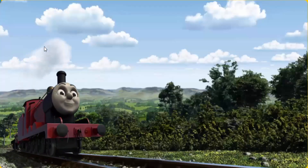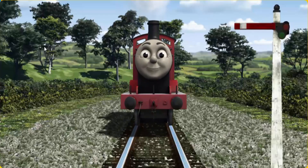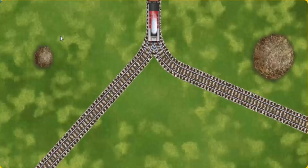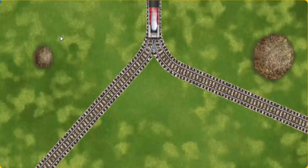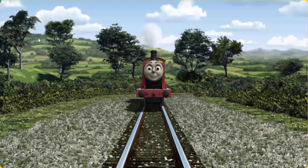Huffing and puffing, James set out for Farmer McCall's farm. Suddenly, James had to stop because of a broken signal. He needed to go a different way. Find the track that goes nearest to the smallest haystack. All clear!